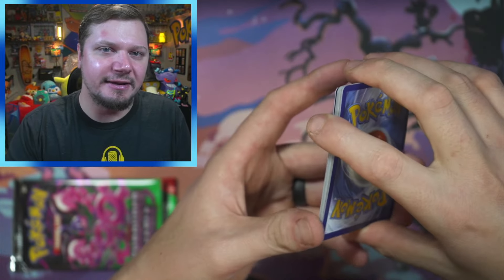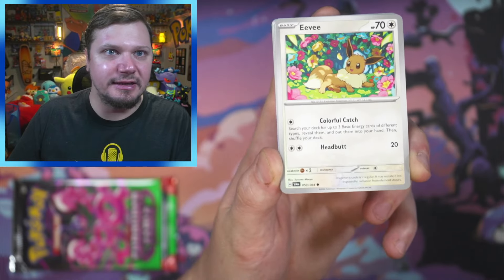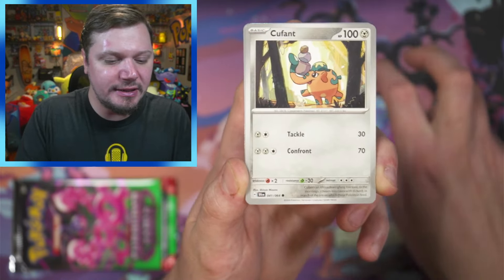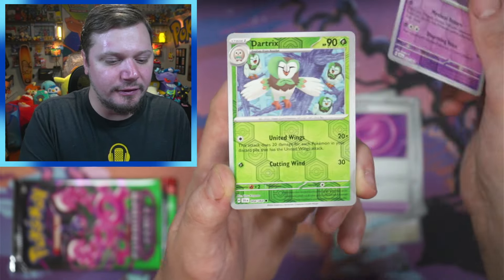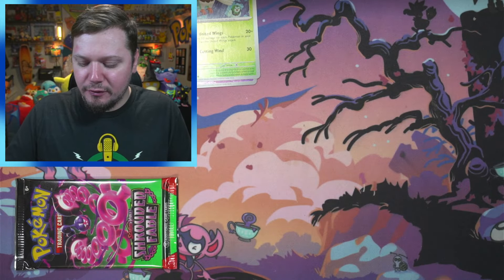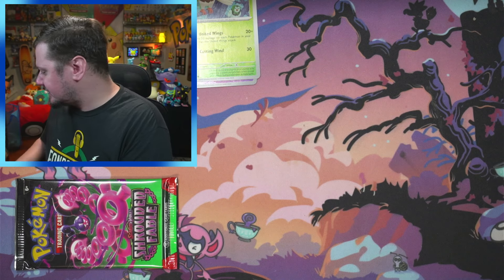Fire energy. We got Eevee, Dusclops, Horsea, Qwilfish, Night Stretcher, Genesect, Binding Mochi, Sylveon, Dartrix, and a Dusk Noir for the rare. Nothing too exciting from that pack.